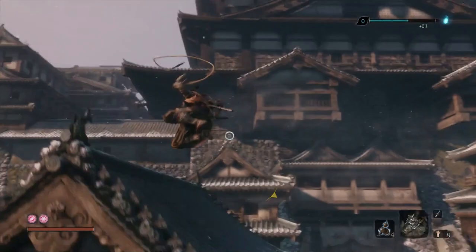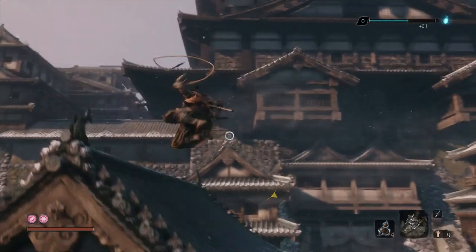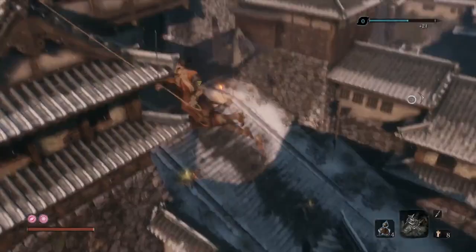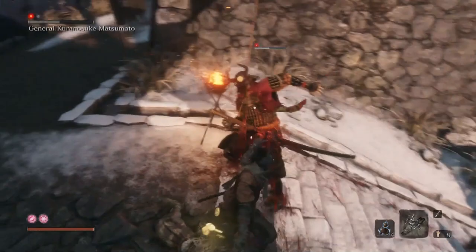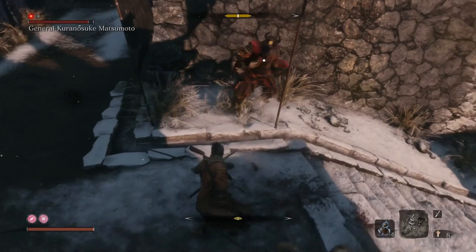If you took down the gunman besides the general, he's going to be looking to the right. So climb up these buildings to the left and do a stealth death blow on him to get a free health bar, then just get the free hit in afterwards. Now just dodge the attacks he will be doing.